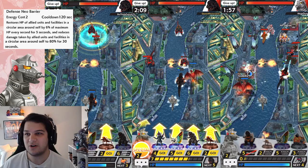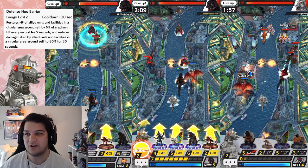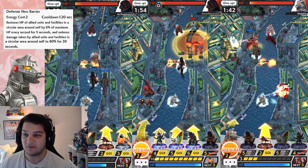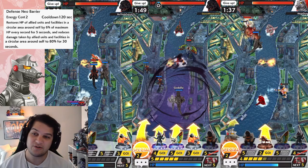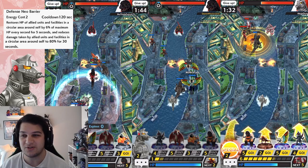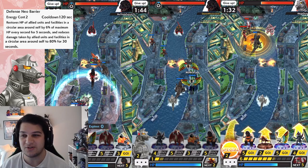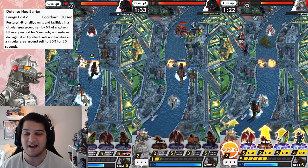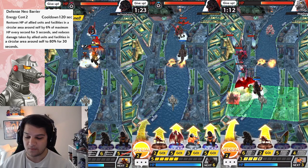The leader ability is the Defense Neo Barrier. It costs two and has a 120-second cooldown. Kamen Rider is actually 150 seconds, so this charges faster than Kamen Rider's — you can use it twice a match. It restores the HP of all allied units and facilities in a circular area around self by 6% of maximum HP every second for 5 seconds, and reduces damage taken by allied units and facilities in that circular area by 80% for 30 seconds.